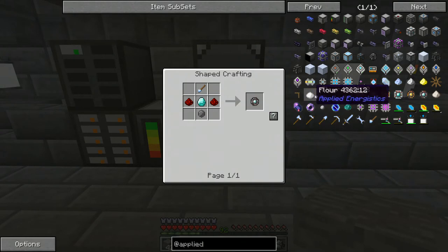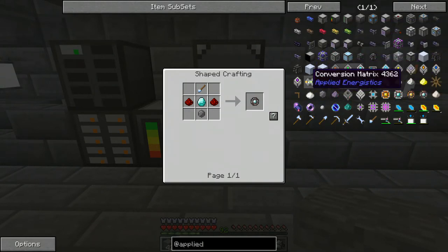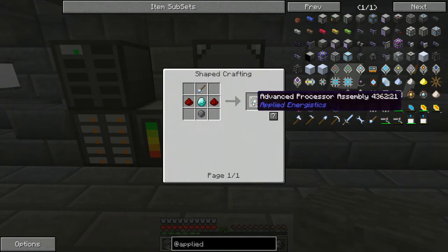That'll give you silicone. There's also another type of silicone — I believe if you put sand in a SAG Mill it'll give you silicone. I was messing around with that last night, but I don't know if it actually works with the Applied Energistics recipes or not. I haven't tried it yet.